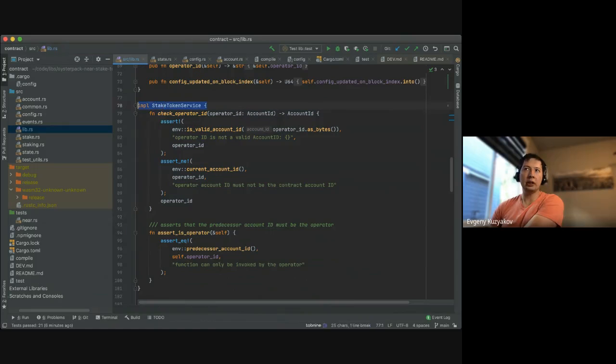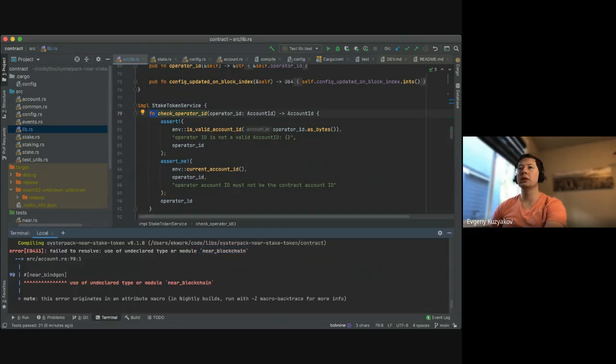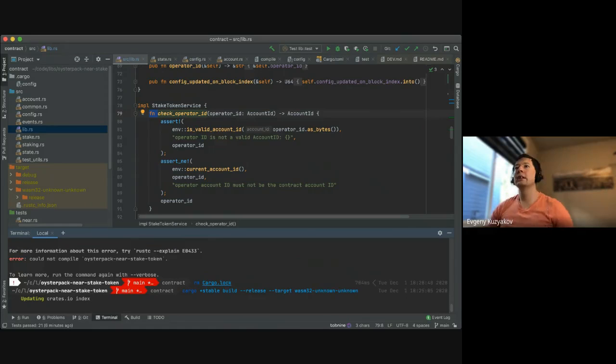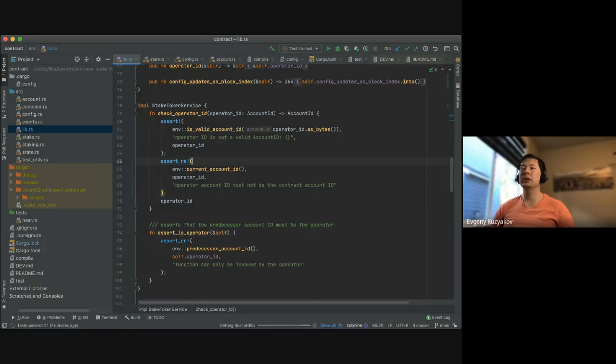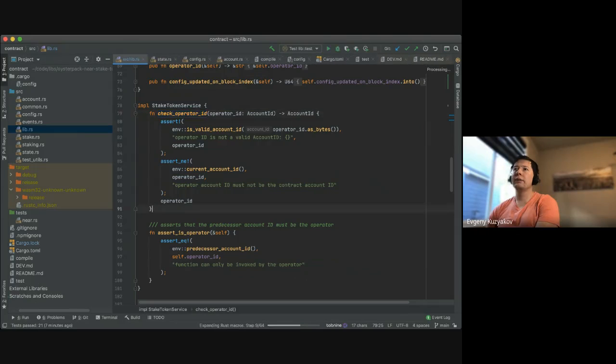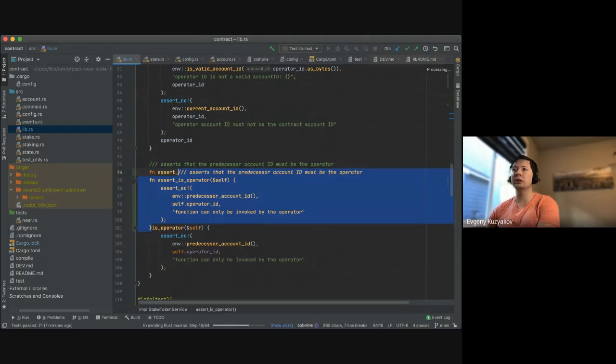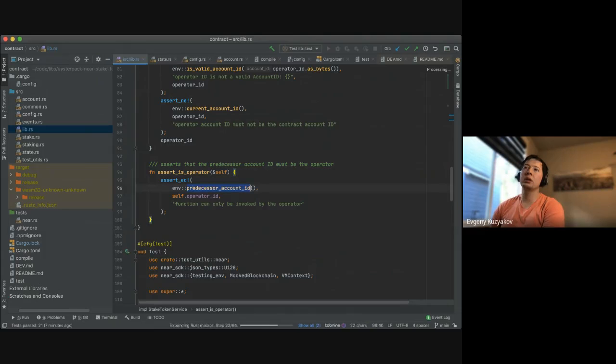These methods are not decorated with near_bindgen, which means they're not going to be exposed as public API. They also have private visibility. There's a check that verifies the caller is the operator ID. Then there are unit tests that initialize a contract and verify the default config, block index from context, and check through a view call.